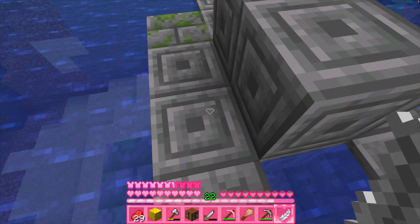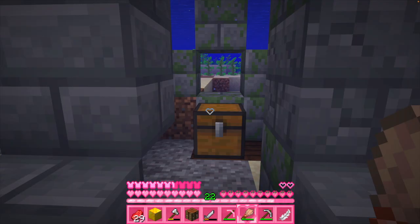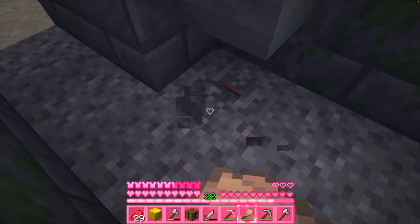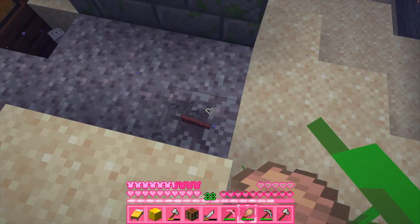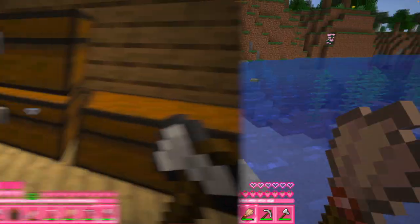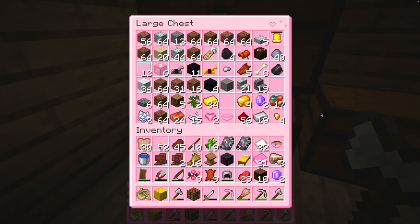I'm ready to dig — a wooden hoe, wow. Thanks — an iron axe, actually this is quite useful. Is that a pottery shard? Oh my god, it's another one! Another one! Okay, I think that's it. Let me go home. Hello Bobble, I come home with new treasures — this is amazing.